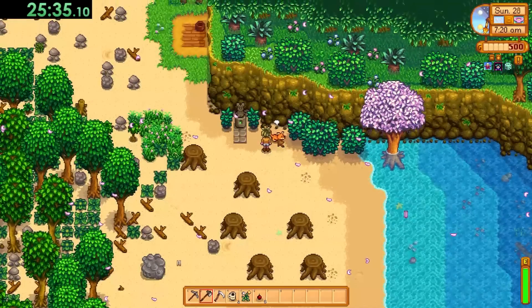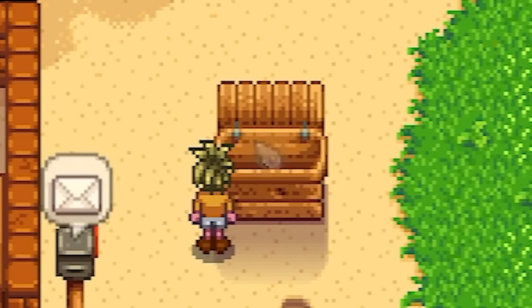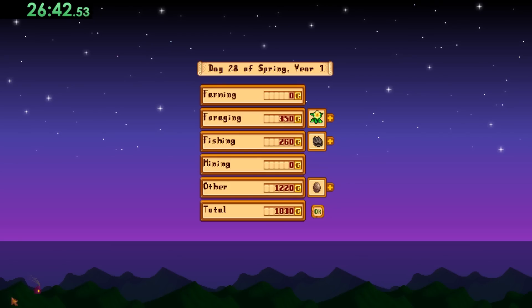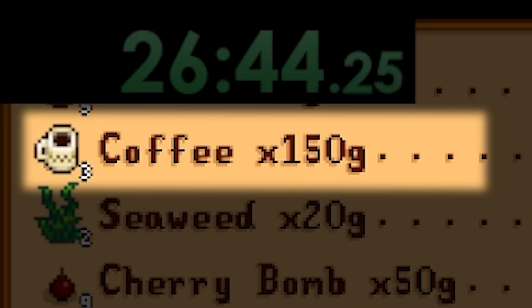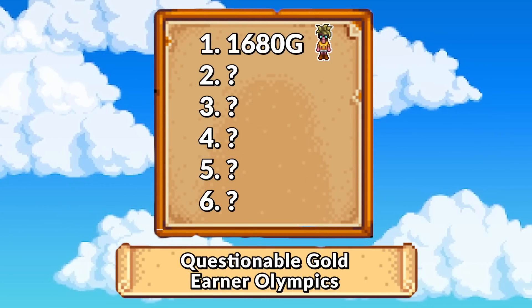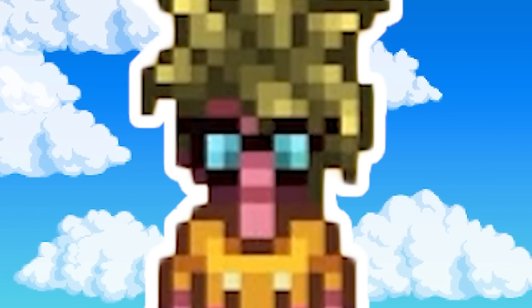I gave Nali a pat and that was it for spring year one. I sold all my goods and came up with 1,830 gold earned. The big earners for Beach Grommet were our three coffees at 150 gold a pop and nine cherry bombs at 50 gold a pop. And if we minus the 150 gold from the three illegal geodes, that's 1,680 gold. A respectable effort from the Beach Grommet — good job, cowabunga.